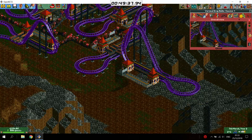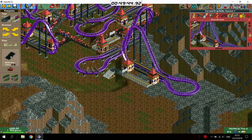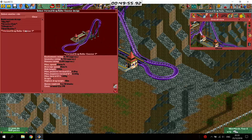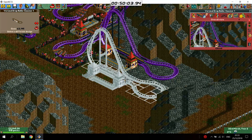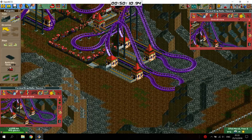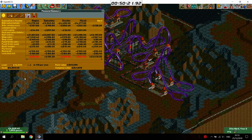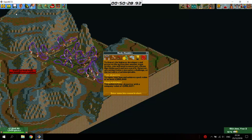I took this design from Marcel — he used it in his Amity Airfield run and it's a really useful design: nice, compact, and it has good stats. I think we can go and see if we can pay back our loan. That's good. Scenario beaten.